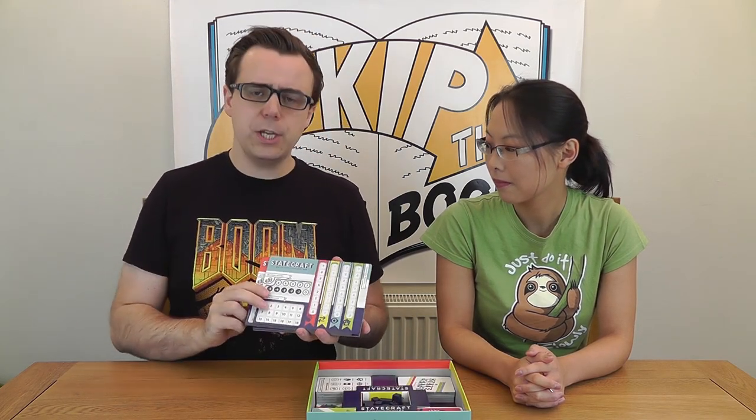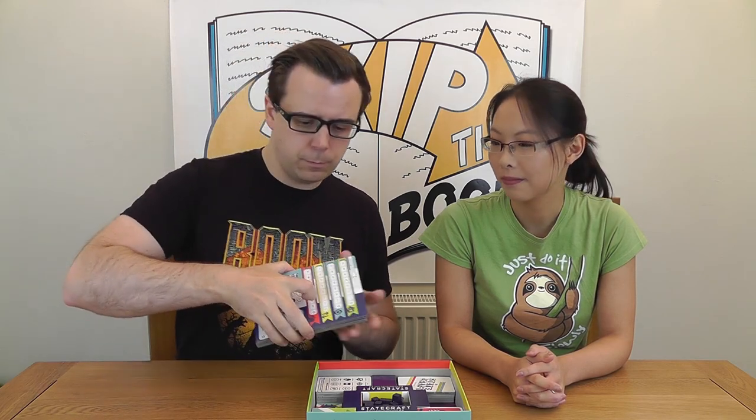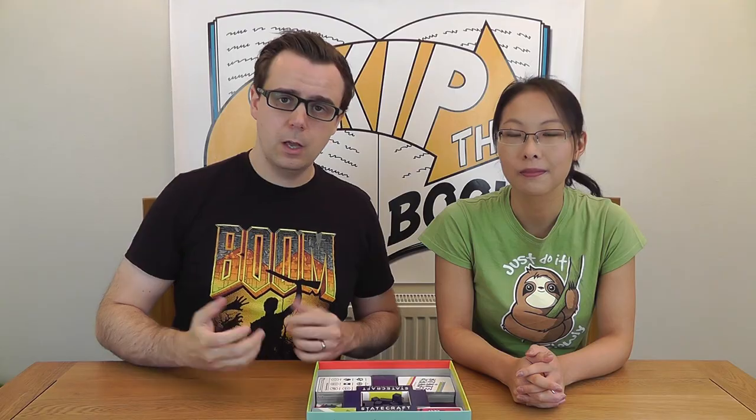Once inside the box the first thing you'll find are the points trackers. These represent your political party with their current ideals and budget. The wooden tokens are used to keep track of a range of values throughout the game, done by placing them onto the relevant portions of your points tracker.